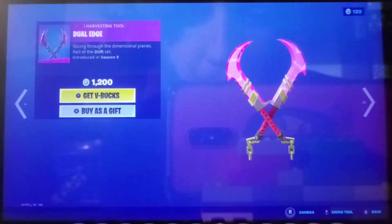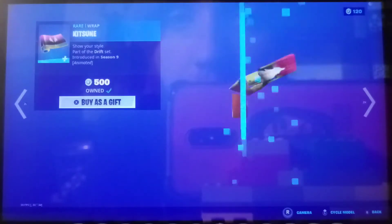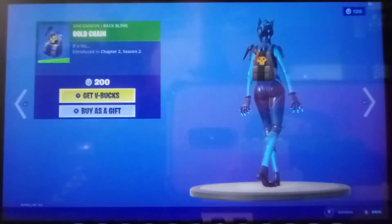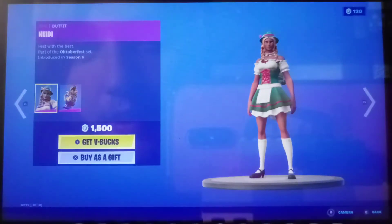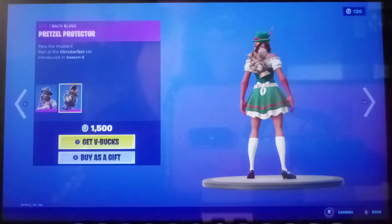The dual edge — wish somebody would gift me that. The drift stream is a good looking glider, and the kitchen wrap is back. On the wrap, the diamond eye, gold chain, and the roller skin is back. The goalie lock is back.